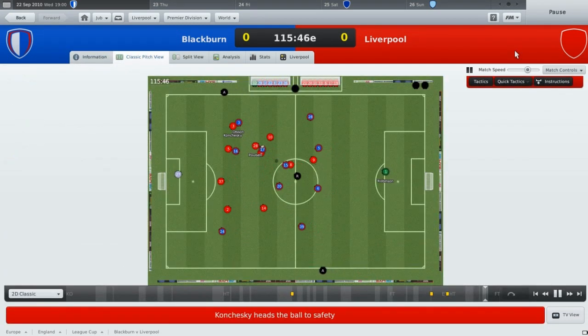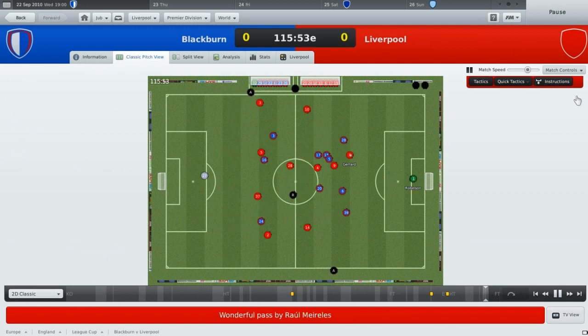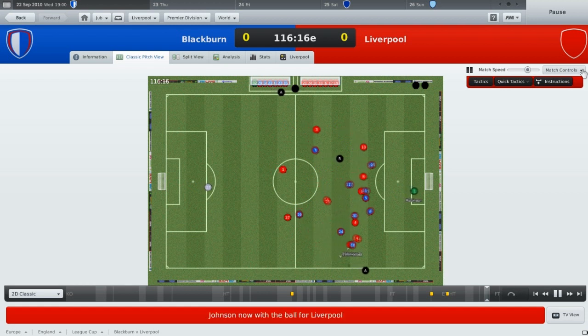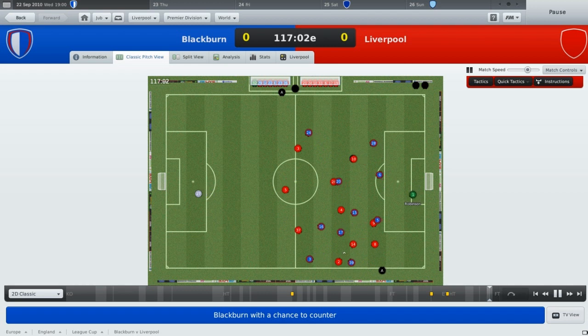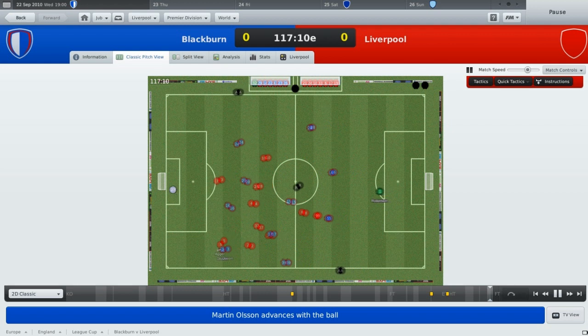I think we should change it back to counter actually because we're not having too much luck here. Steven Gerrard's through - no! Oh for goodness sake, you've got to finish that. That is so unrealistic - Steven Gerrard will put that away. That's just poor. I thought you were meant to be the most realistic manager simulation ever. I don't see how Pascal Chimbonda has the beating of Steven Gerrard in both attacking and defence - that's confused me.